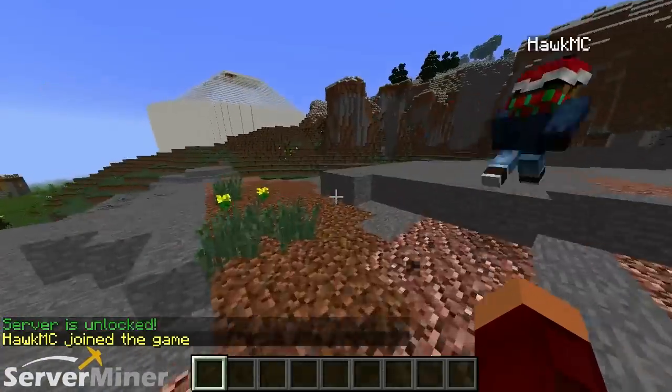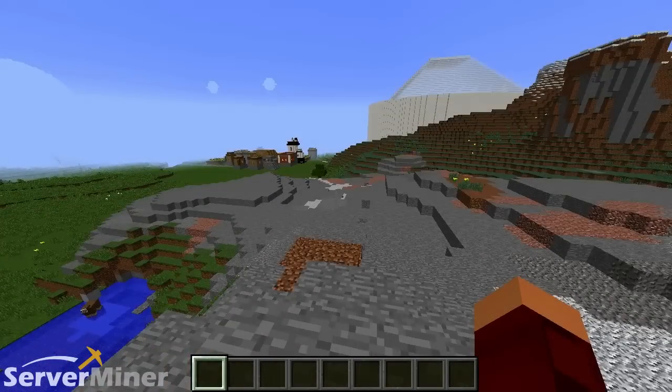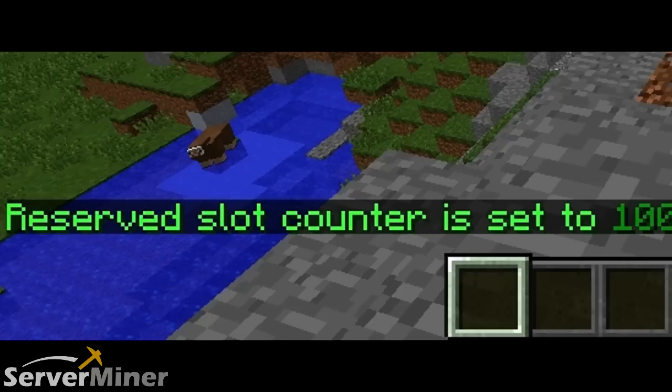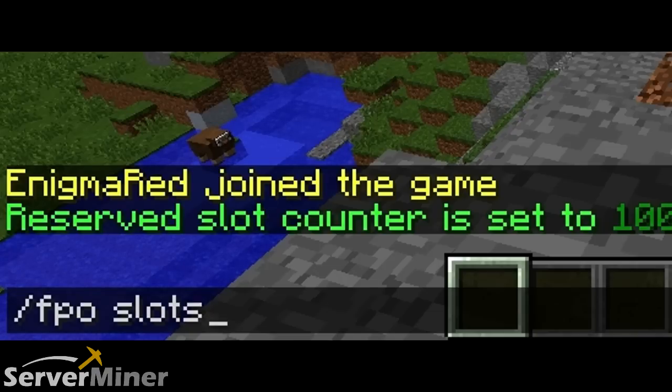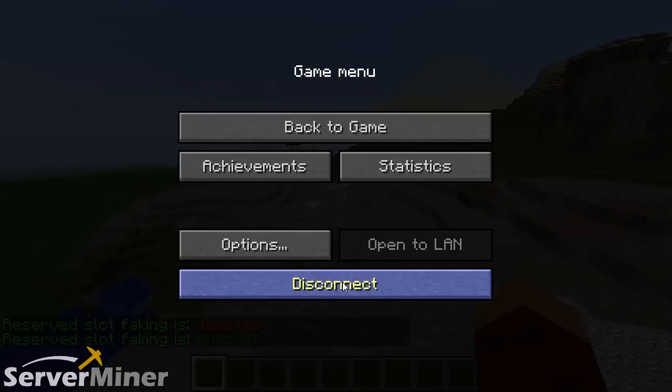One of the useful commands is /fpo slots. You pick a number for the maximum players you want on your server — so I'm going to pick a ridiculous number like 1 million. We'll do /fpo slots to enable it, then log out and you should see that the player slot count is actually at 1 million. So theoretically you can let a million players on your server now.